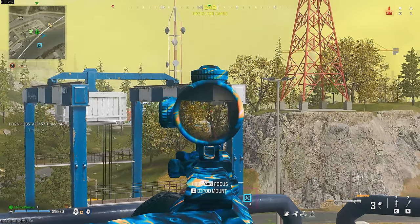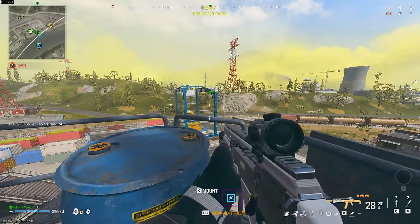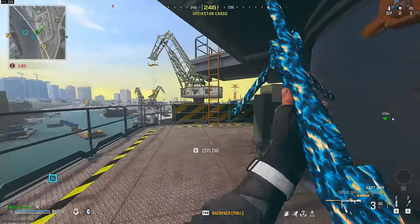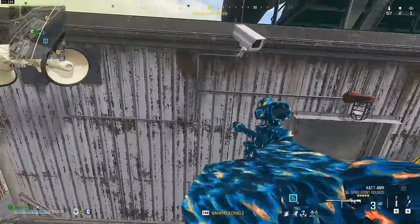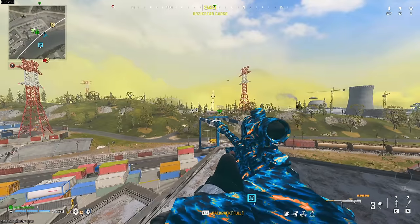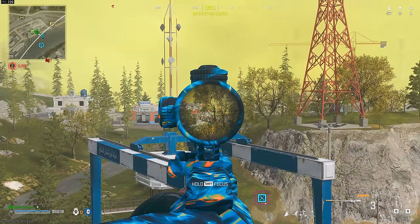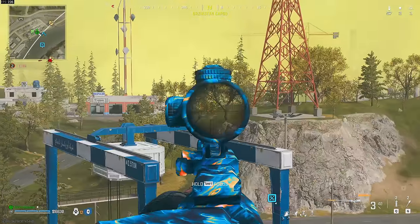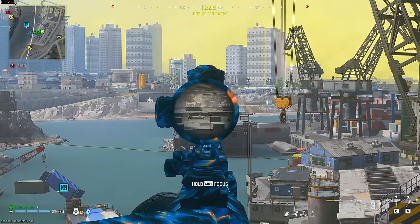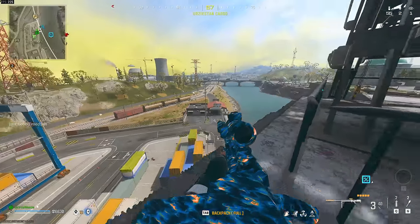Initial impressions: the burst is quite slow — I thought it would be faster. Because the Holger 556 only has a 40-round mag, I'd say this is a niche solos weapon right now. It's not something you'd use in trios or quads — you just haven't got enough bullets. If you turn off manual fire behavior you can burst faster, but there will be more recoil, because after each burst the recoil resets to the center of your screen. That recoil reset is the benefit of keeping manual fire on — otherwise the recoil kicks up continuously.